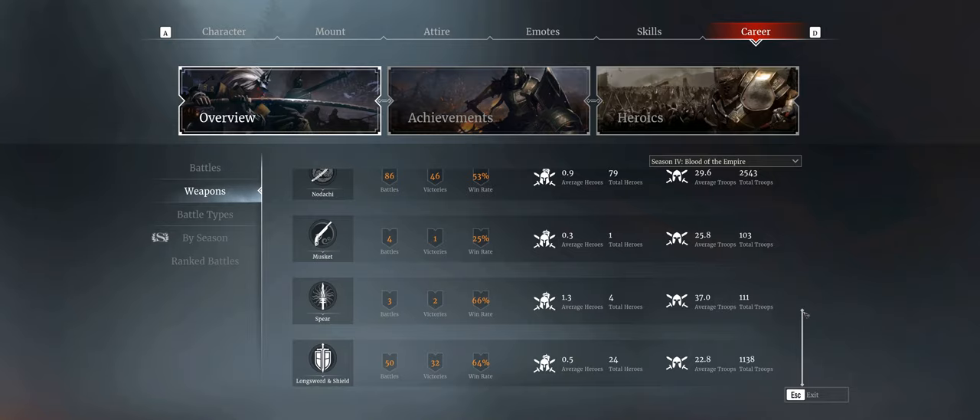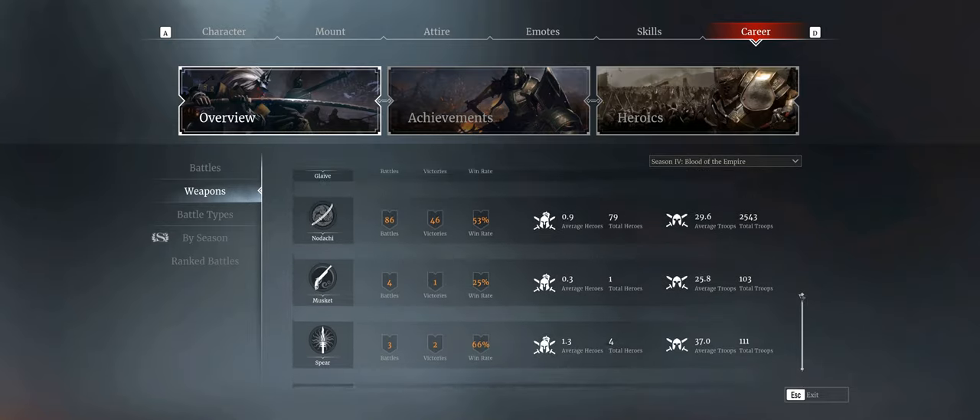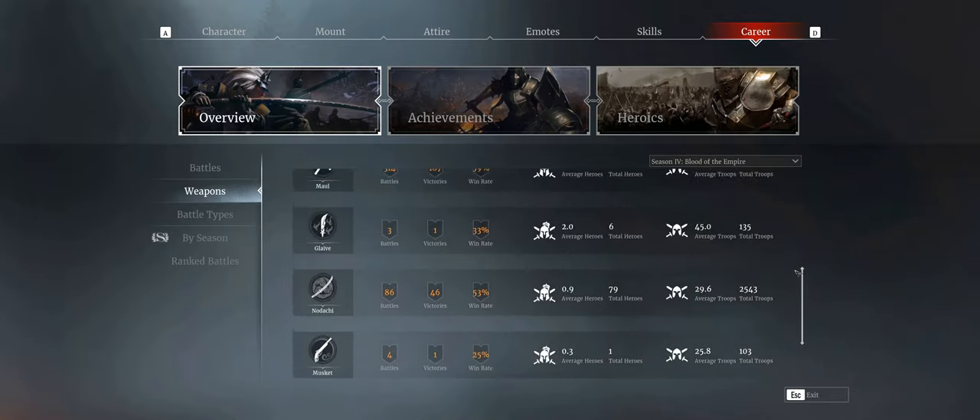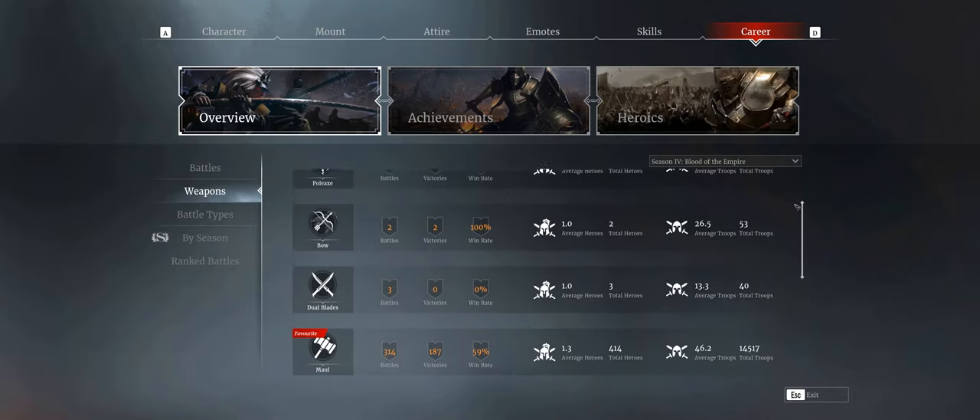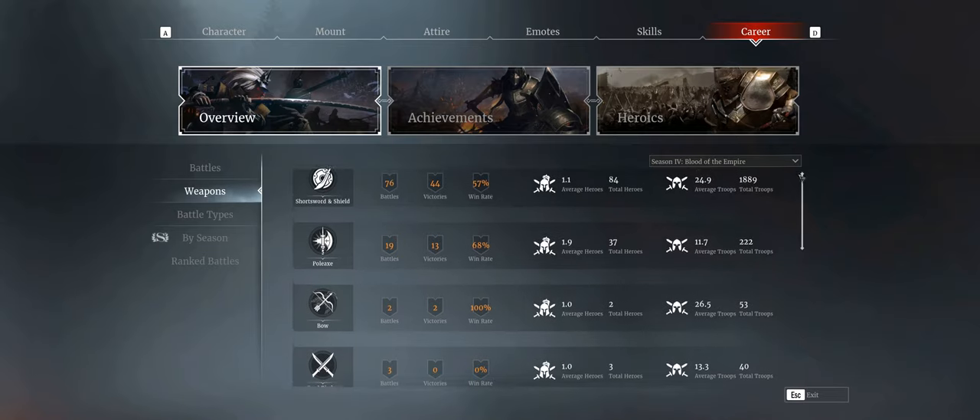As you can see by my weapon stats and playtime, my most played weapons are Maul, Short Sword, and Pole Axe. When I first started playing in Season 2, my favorite and most played weapon was Bow, but at the moment it is a mix of Maul and Short Sword for Territory Wars.